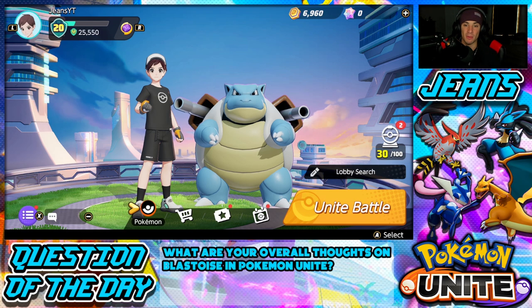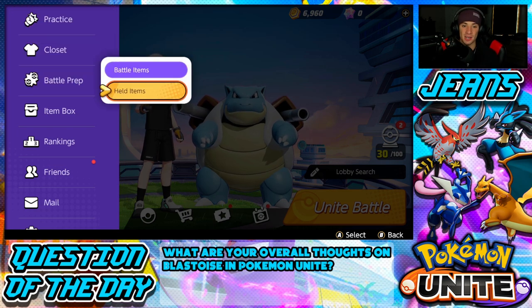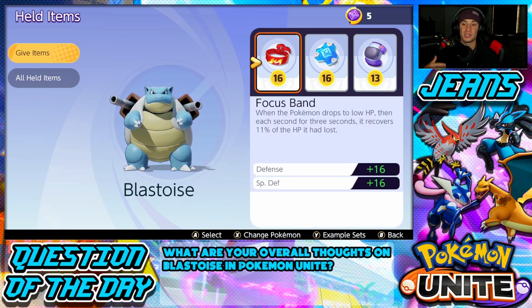Now let's check out the best held items for Blastoise. We're going with Focus Band, Buddy Barrier, and Score Shield. Focus Band: when the Pokemon drops to low HP, each second for three seconds it recovers 11% of the HP it has lost. For a defender like Blastoise, when he drops low, he'll constantly regain HP and survive longer to control the battle. It also gives a Defense and Special Defense boost.